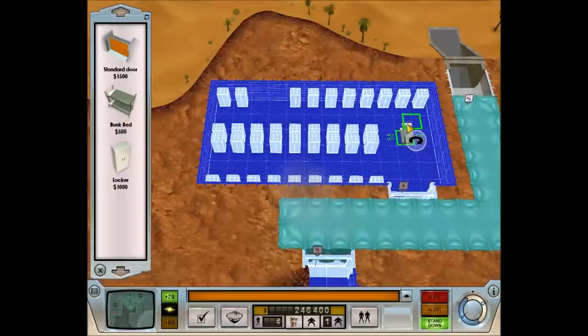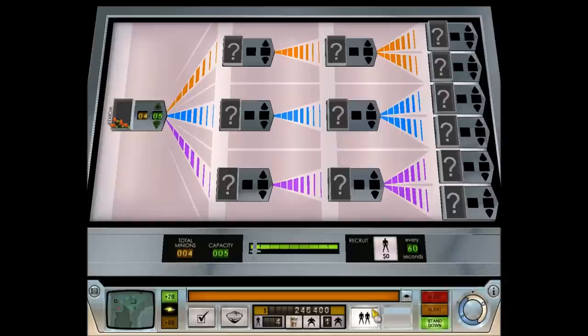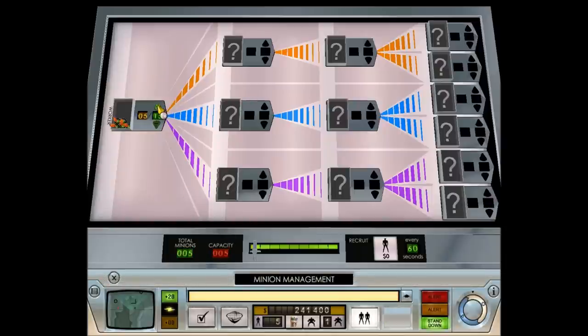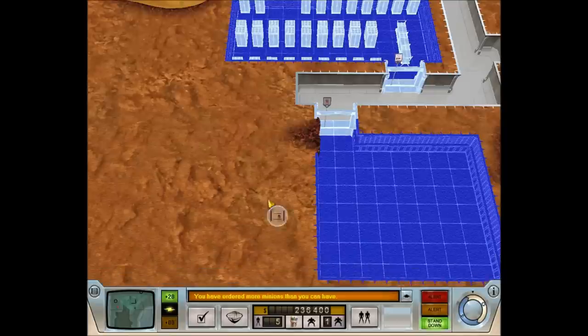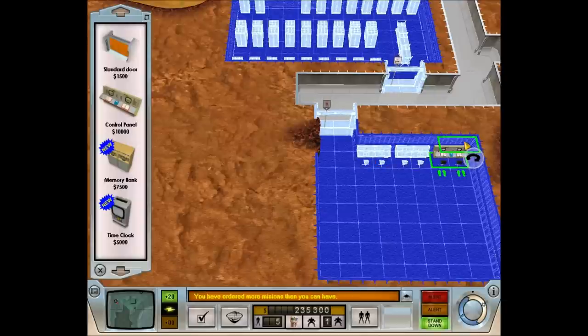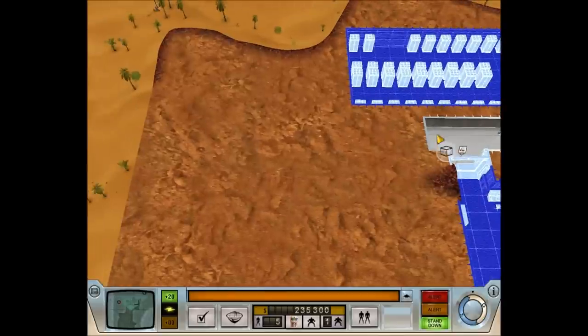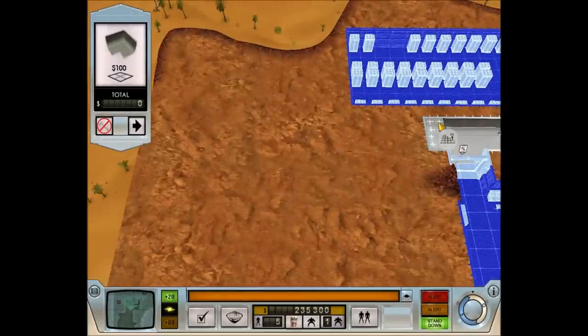I'm probably doing a bad job of explaining it, but it'll make sense. We'll construct our barracks and want to have twenty construction workers when available. We'll construct three control panels, put a memory bank over here — just the one, because we don't really need that many at the moment. And we'll just build more of a corridor here.